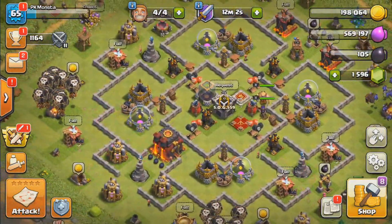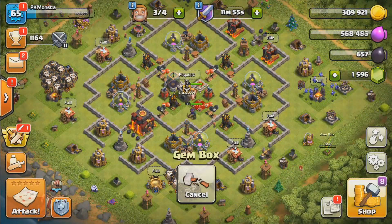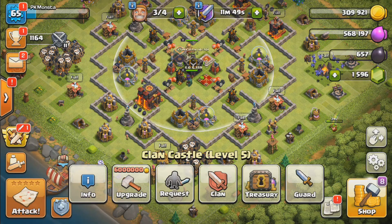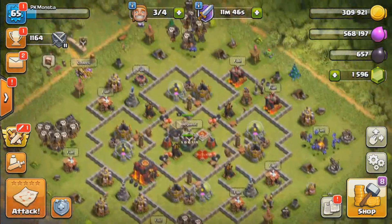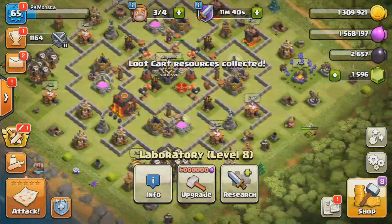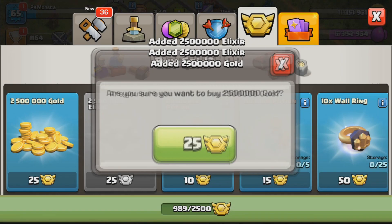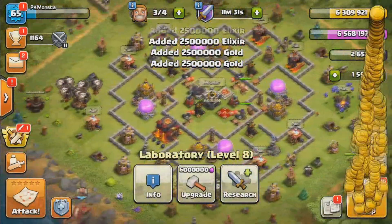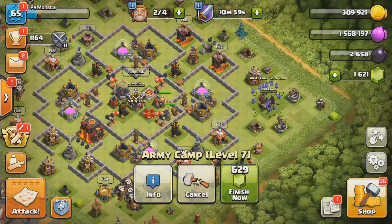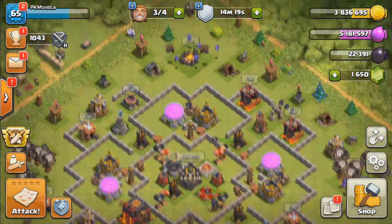Now we're going to focus on offense a bit. We're upgrading our Clan Castle so it can hold a siege machine, and we're working on our Army Camps so we can hold 240 troops. We don't quite have enough to upgrade them yet, so we're going to use some war medals — not the hammers, those are too expensive. We need 5 million for a camp and 6 million for the Clan Castle, but since we had 1 million in our loot cart we got more than enough to upgrade the Clan Castle with just 50 war medals.